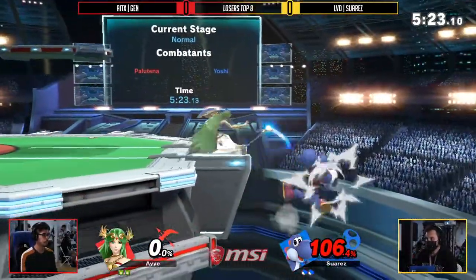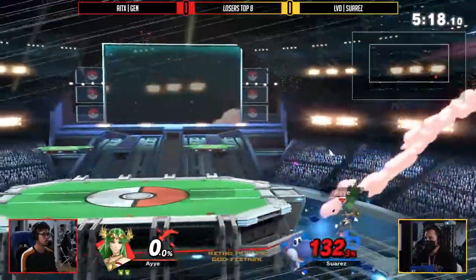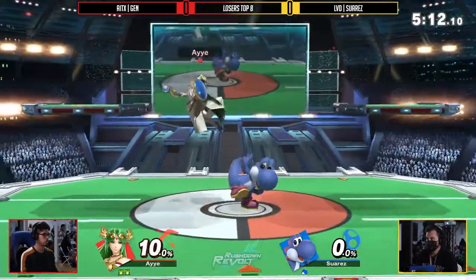Playing on second beat is really important against a player like Jens, because Jens is not going to give you a lot of opportunities to interact — be it playing off hit, off whiff, whatever it may be. Off stage definitely looking bad for Suarez too, as Jens manages to take yet another stock.